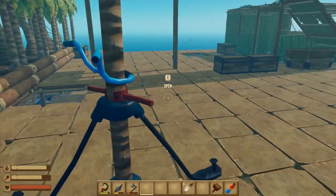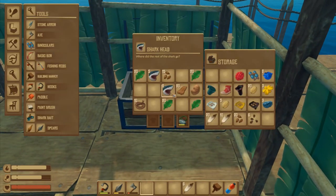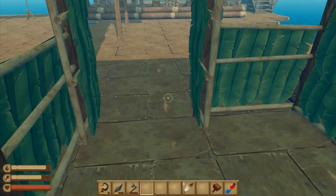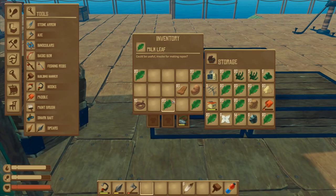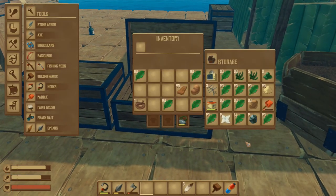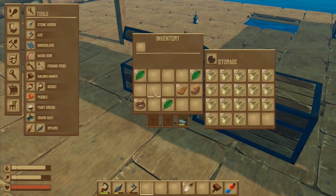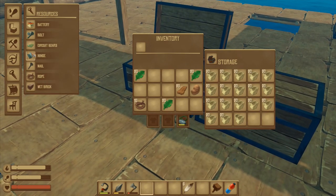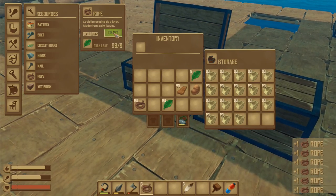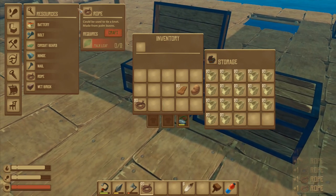Ladders are another thing we're going to build so we can more easily jump up and down and get around different places, but for now we're not going to worry about them. Let's drop those in there - that is everything. I'm going to craft 30 pieces of rope and do all of it - a single little bit into rope. There we go, so now we've got two stacks of 20 rope.